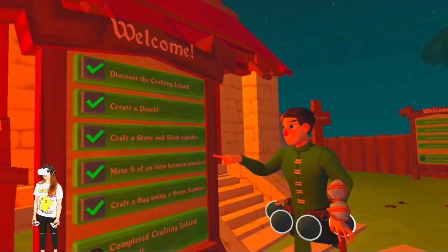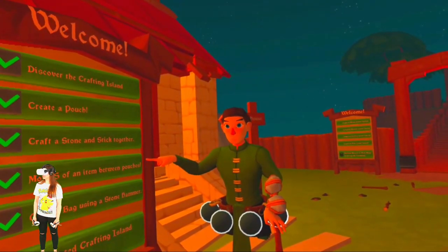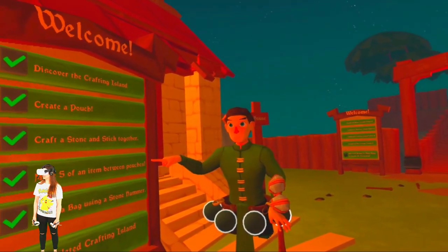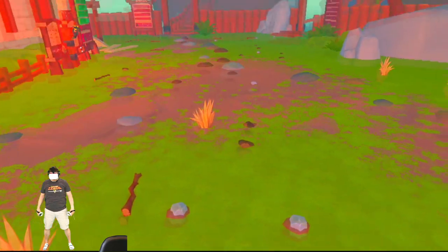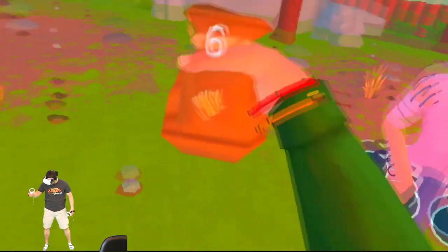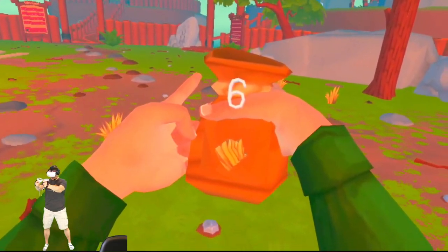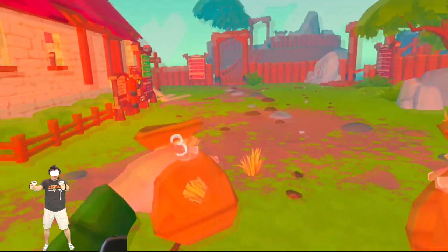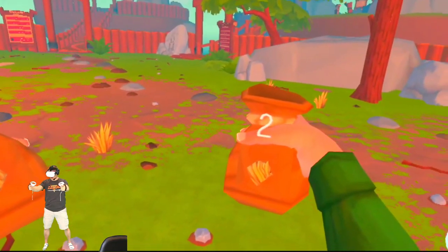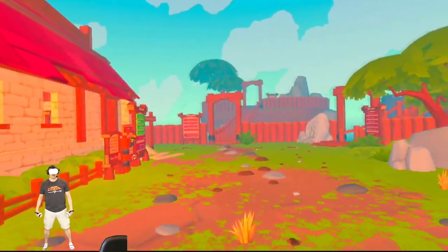This next one is a little tricky: move five of an item between pouches. First, you need at least five of any ingredient in your pocket. So now I have six grass in my pocket. I hold the grip button, which pulls it out and makes it a pouch. Then hold the grip button again on the other hand, which will split it. Now I have two pouches of three. With your thumbstick, you can swap between each one — do that five times and you'll complete the transfer five ingredients achievement.